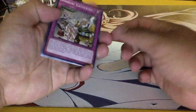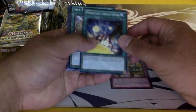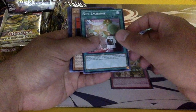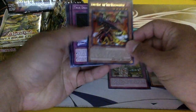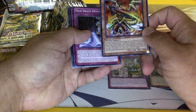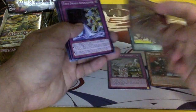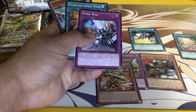We got Zodiac Gathering, Magician's Right Hand — my friend is looking for this — Gift Exchange Spiral, and oh, this is one of them I think I'm running two or three of: Ignis Heat the True Draco Warrior. Nice, nice. And True Draco Apocalypse — running three of this for sure.